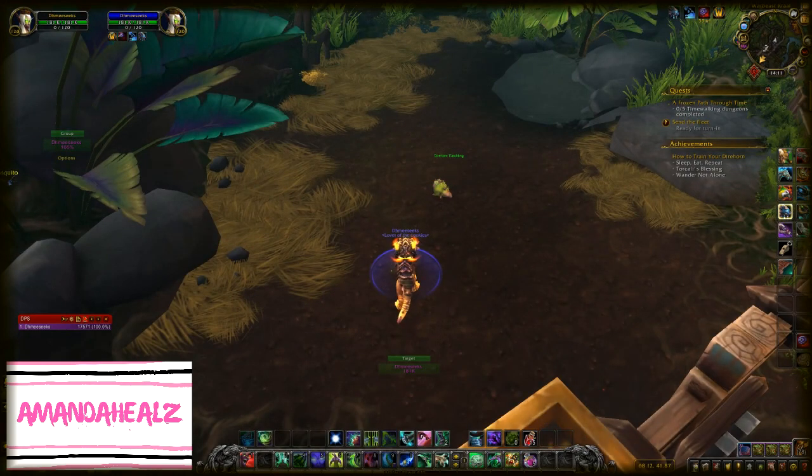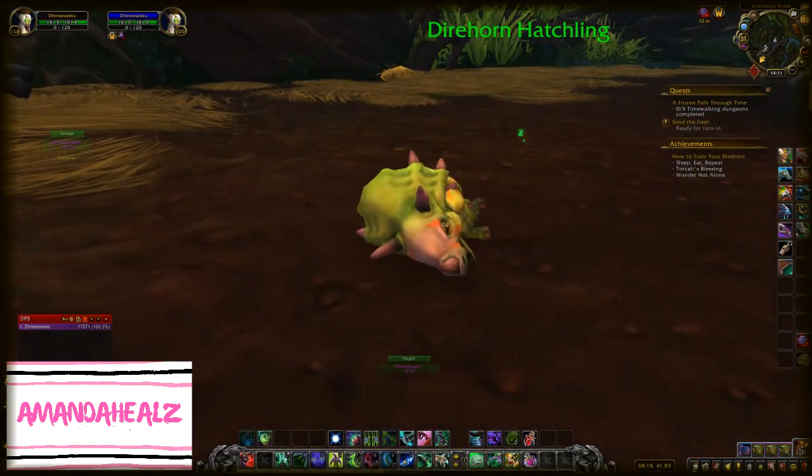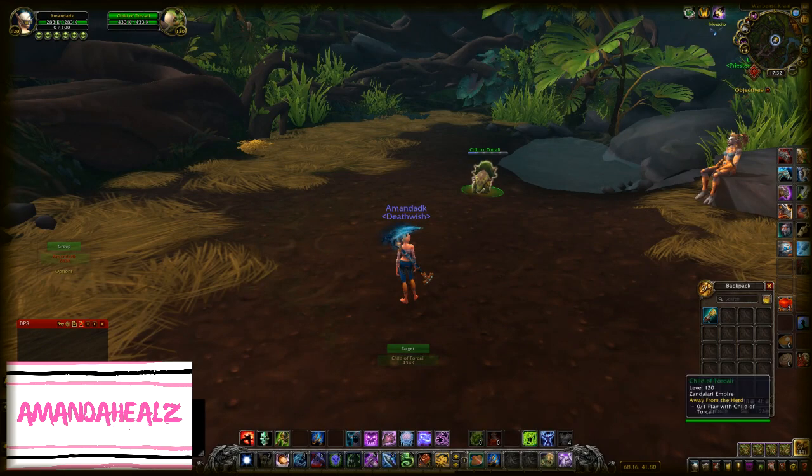When you've completed 'Held for Observation,' the direhorn hatchling will fall asleep and this is where the daily quests begin — it's basically time-gated. There are different quests you'll have to do each day. One involves playing with a toy, which is really cute — you just throw the toy and he'll bring it back to you, or he'll mess around with it and you have to go get it.